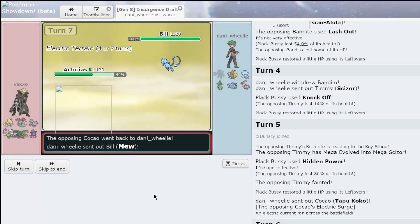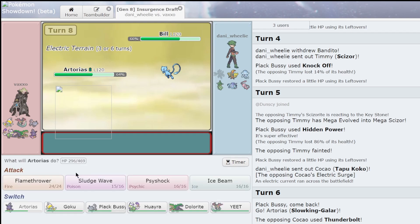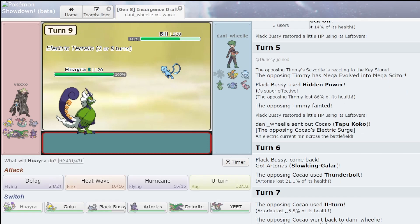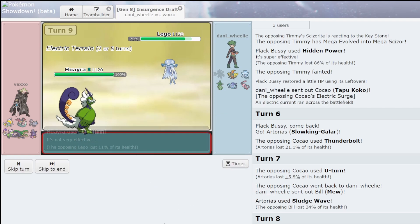And then Psyshock. Or Mew — okay, poison. I don't know what this Mew does, so I'm gonna go into Torn. Actually — I don't know what this Mew does, so I'm gonna go into Torn, yeah I'll go Torn. Earthquake — perfect. I'm just gonna U-turn, then go into Artorias.